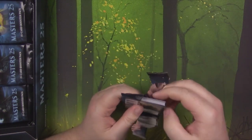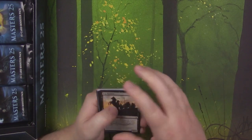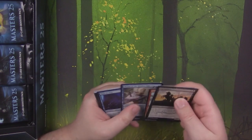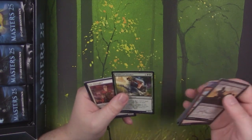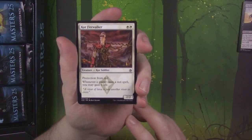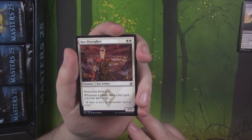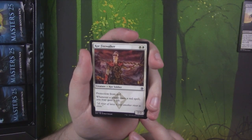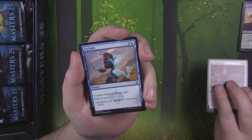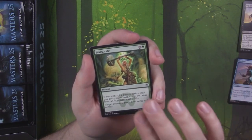So this is my first box of Masters 25 — not Modern Masters, just Masters 25. I don't remember exactly what we're looking for in here. I know that Jace is a big hit, and there's Chalice, and then there's the Filterlands. I honestly don't remember what else there is. Core Firewalker. Exclude. Invigorate.